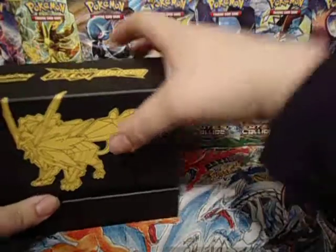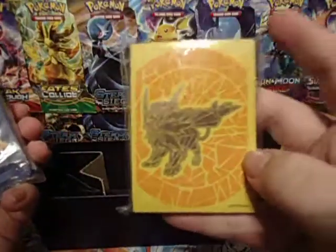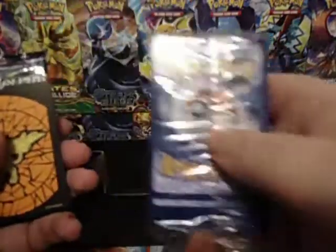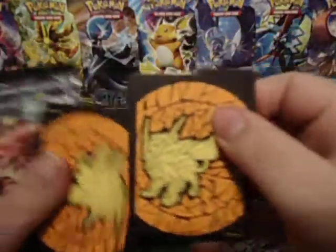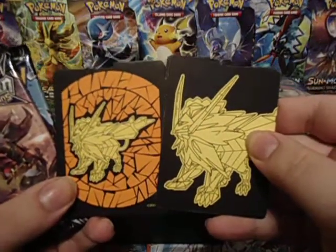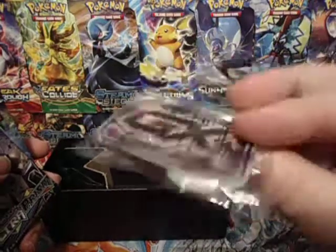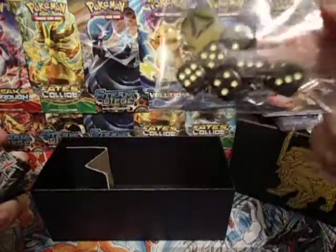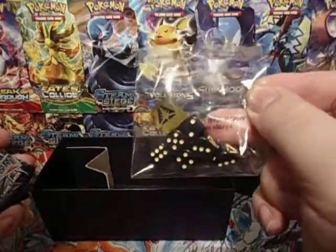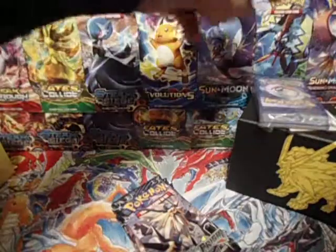We went through this not too long ago, so I ain't going to do it again. Here we have the Duskmane Necrasma sleeves, the energies which we don't need to go through, the Duskmane Necrasma dividers, Poison Burn and GX Counter, and the dice, which actually looks just as awesome as the ones from the other box. Let me clear some of this off so we can get right into the packs.